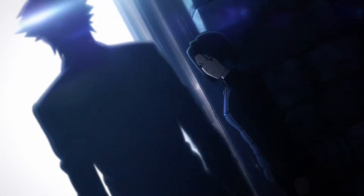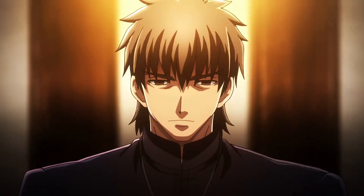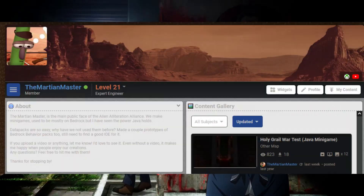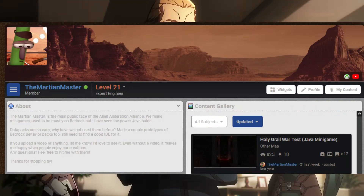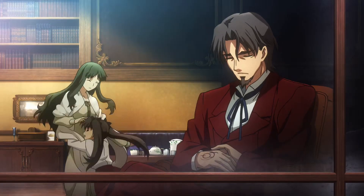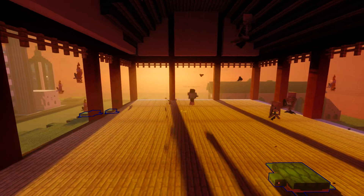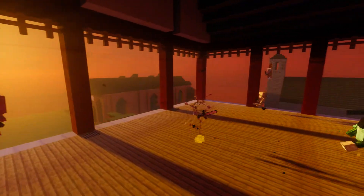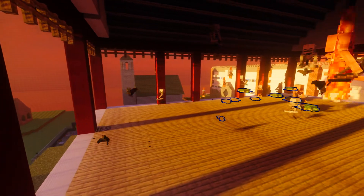This is the Fate Stay Night Holy Grail War Java minigame. If you want to play, check out the link in the description. It goes to Planet Minecraft — you can download the map and play it for yourself. If you do play it, let me know, I'd love to hear about it. Anyway, I hope you enjoy it.